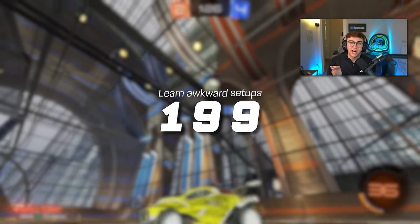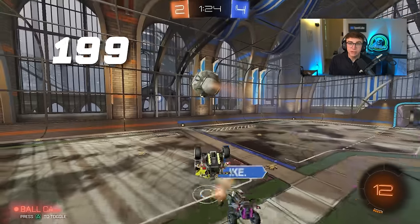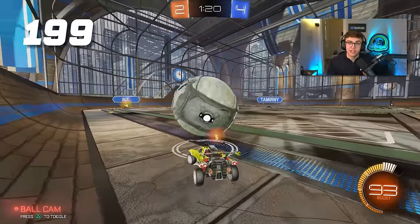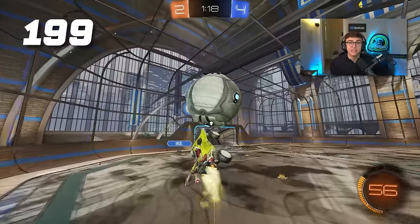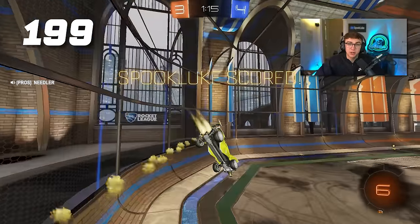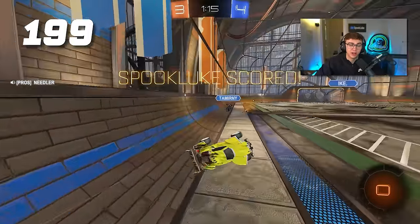Tip 199: learn awkward setups. Being able to take the ball from an awkward setup to an actual controlled air dribble down the field is incredibly useful, and it's one of the only things you can do to catch players off guard in grand champ.